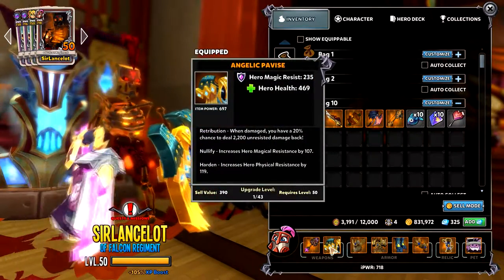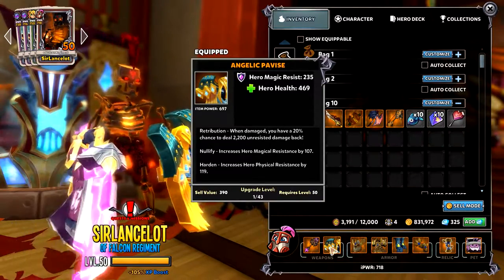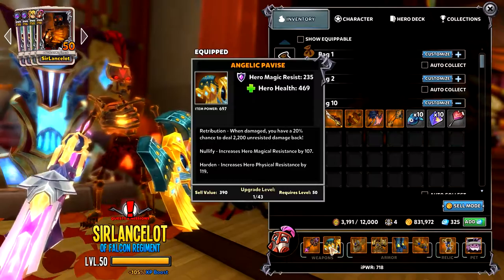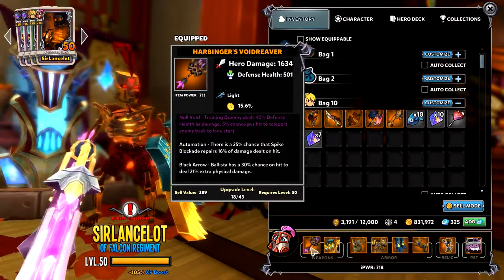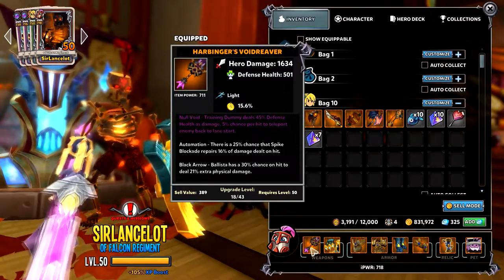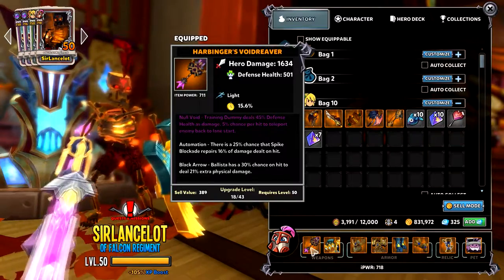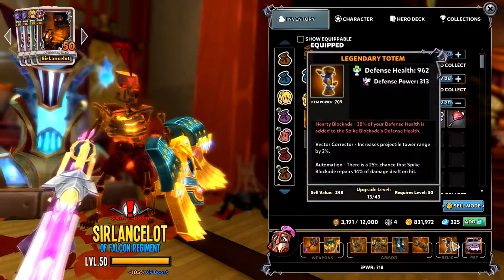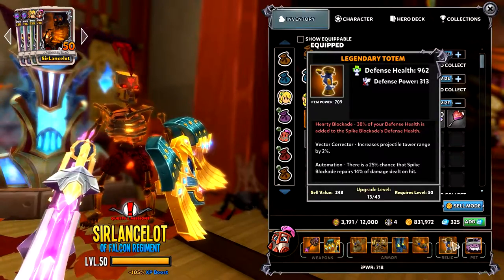On the shields, you cannot get defence health, so just get whatever shield you want that looks best. You can get defence health on the sword though. There's one main item which you need, which is a legendary totem — that's got Hearty Blockade. That's the main thing that you need.